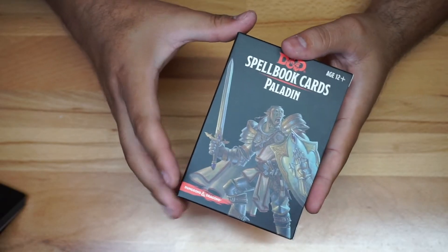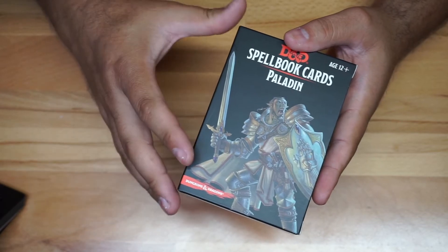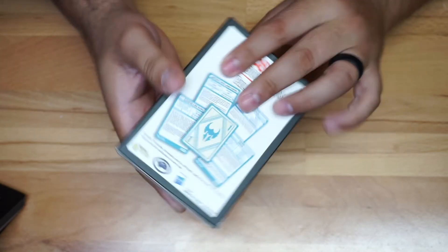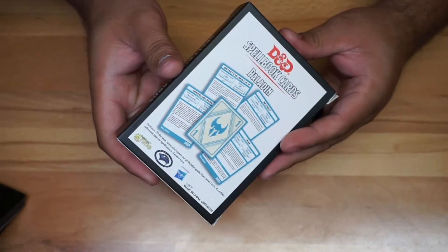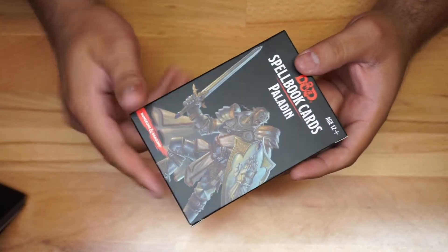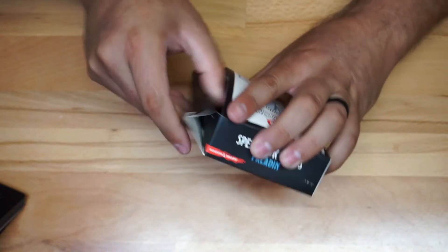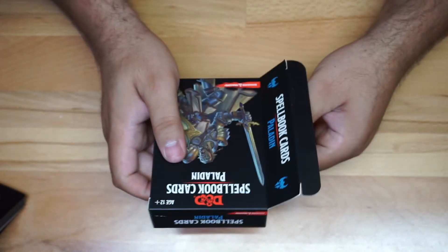Here we have some D&D spell reference cards. These cards are really fun because they give you a quick reference with information, so instead of going through the book you can easily get the information from here. It makes the game go faster, and we're going to open it up just so you guys can see it and get a quick look at the cards.